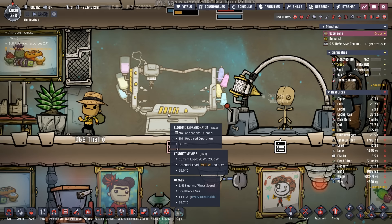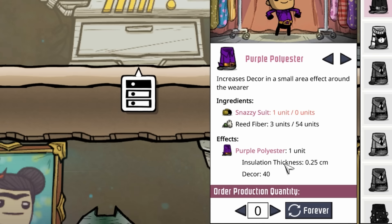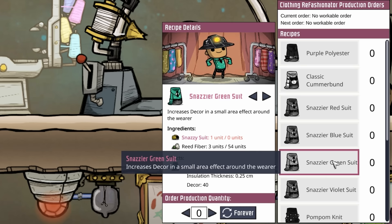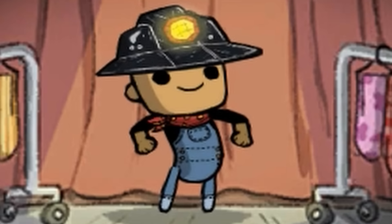From the new update, first and foremost: the clothing refashionator. Once you have enough snazzy suits, you can throw them in the clothing refashionator and pump out seriously stylish duds. For the cost of three reed fiber, you get 10 more decor. Next door the textile loom shows a normal snazzy suit has 30 decor, while all the new outfits have 40. In the late game with plenty of reed fiber, it might be worth using.